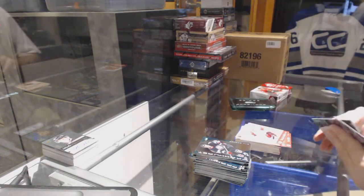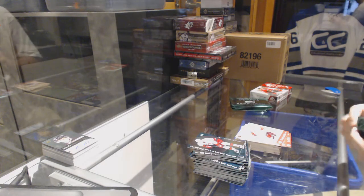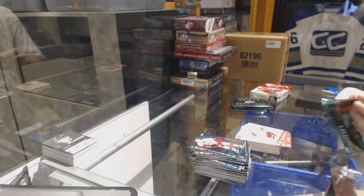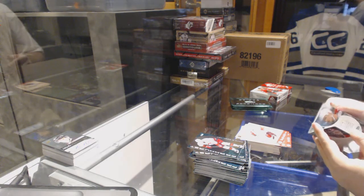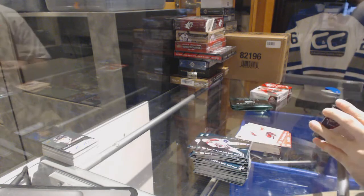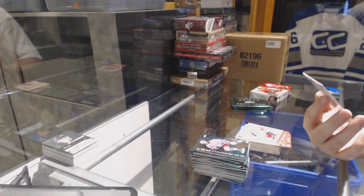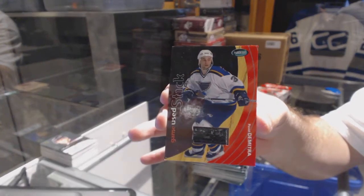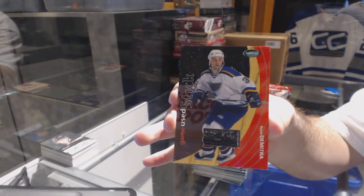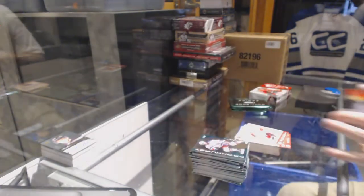Peter Forsberg points for the Avalanche. Terry Sawchuk points for the Detroit Red Wings. That one's really stuck — that's why there's a jersey. That's cool — we've got for the St. Louis Blues a game-used stick piece: Pavel Datsyuk, St. Louis Blues game-used stick. Pavel Datsyuk. That's pretty cool.